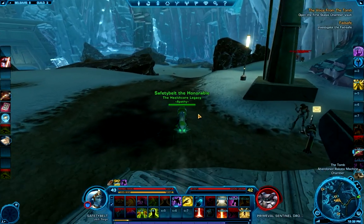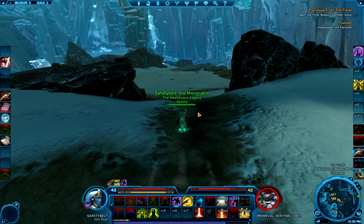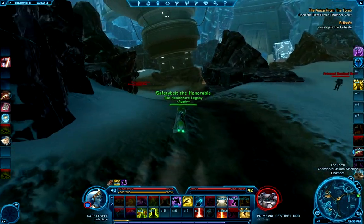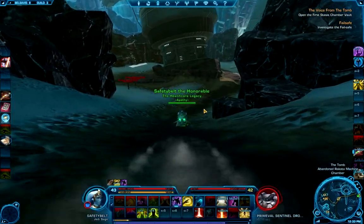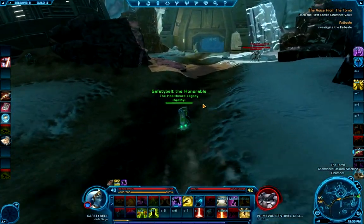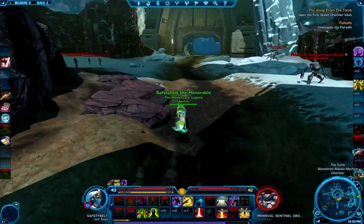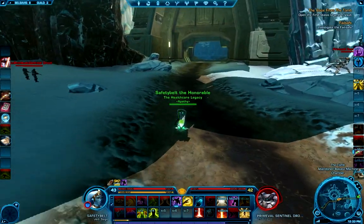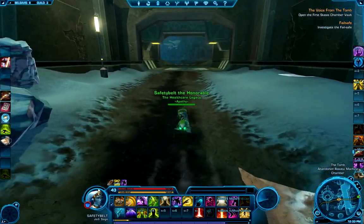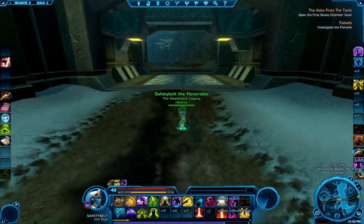So this one is actually bugged. I believe there is a laser bridge that you're supposed to be able to jump on — that appears that way anyway. Unfortunately, you can't right now. So I found an alternate route. It's sort of cheesy, and you do need sprint to get to it. I haven't tried it without it, but the way I got there was with sprint. So if you don't have a sprint ability, you may have to wait for Bioware to fix the bridge.